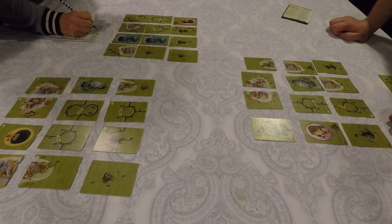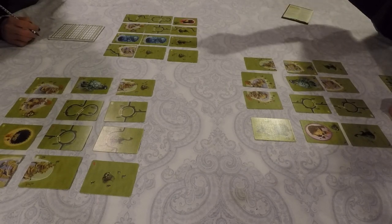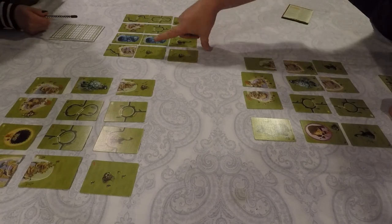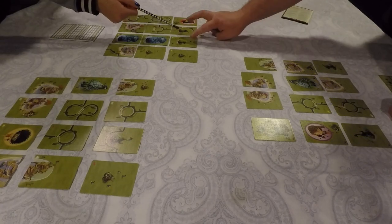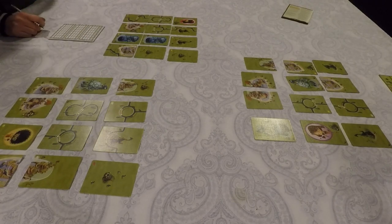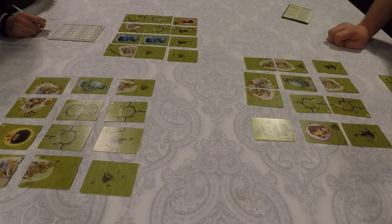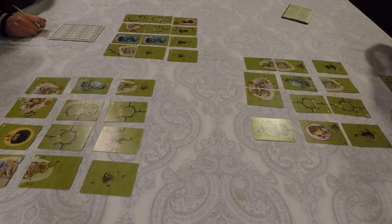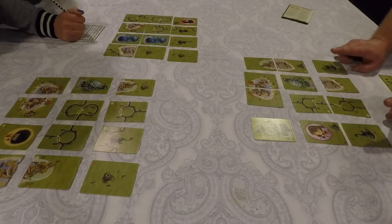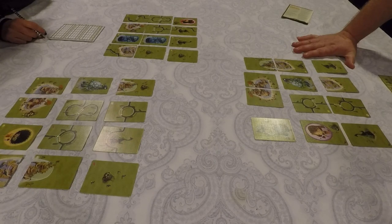Lynn, you have no completed enclosures but two completed roads — that's eight points. Two construction vehicles adjacent to attractions adds another four points, bringing you to 12. Two topiaries makes it 14 points total. For my board, I've got two completed enclosures for 12 points, one connected road for four more — 16 total. Two construction vehicles adjacent to attractions adds four more, and two topiaries brings me to 22 points. So I'm in the lead after round one. We do a second and third round, and whoever has the most points after three rounds wins Mesozoic.